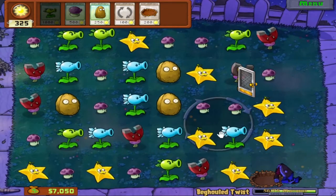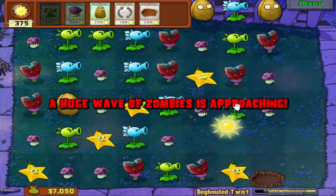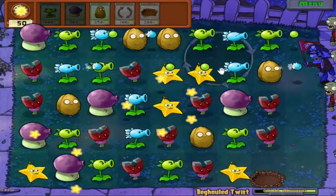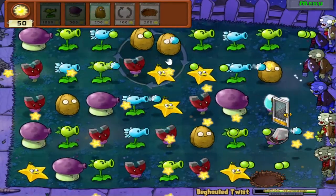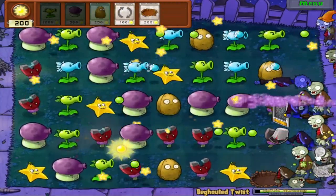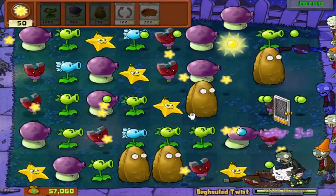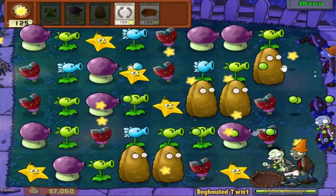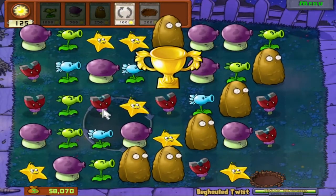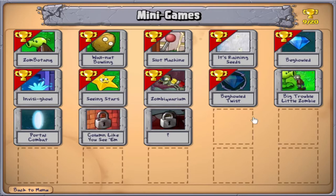While Begould is one of my favorite minigames, this is one of my least favorite. Only five matches to go — I upgraded all my plants. There's no achievement for that for Begould Twist, but it was still something I wanted to do. There we go — phew! That's my strategy for it: just click wildly and you'll win. We unlock a new minigame — yay!